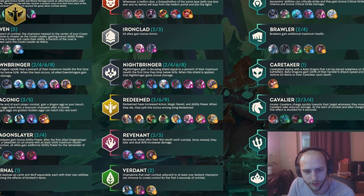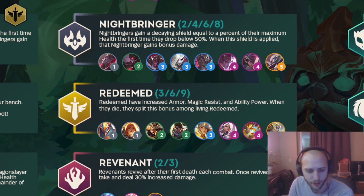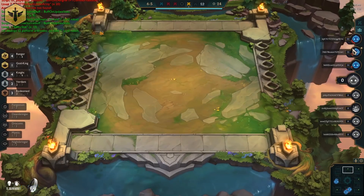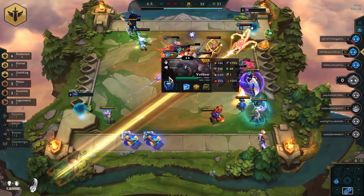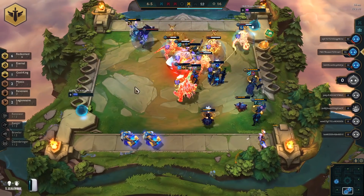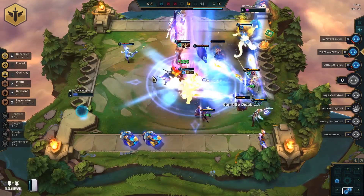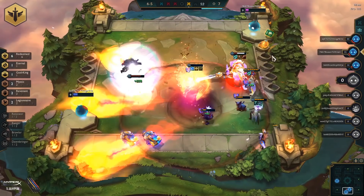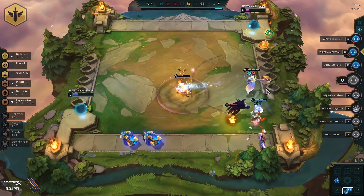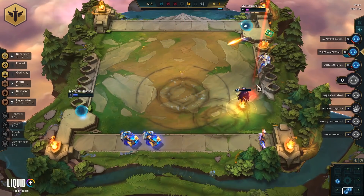The next one is Redeemed. Redeemed have increased armor, magic resist, and ability power. When they die, they split this bonus among living Redeemed. This is kind of like Darkstar from set 3. The main carry unit is Kayle, and basically the way she operates is the longer the fight is and the more autos she gets off, she has this ramping thing where eventually she starts just raining beams down onto the ground and kills the entire board. The whole point of this build is to just stay alive as long as possible and let Kayle get to that point where she's literally one-shotting the entire board — she just turns into a ridiculous 1v9 carry.